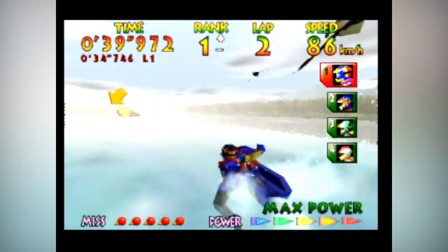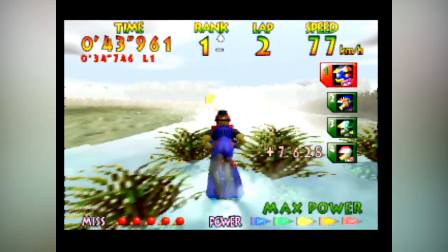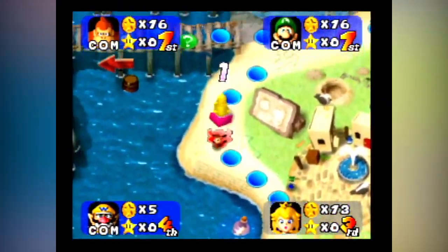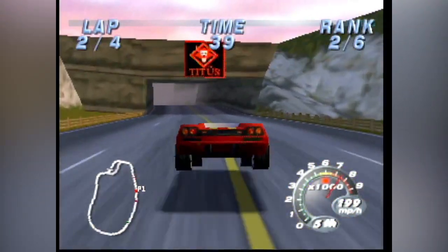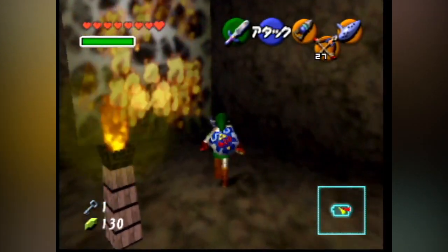But the Nintendo 64 DD had a strong ace up its sleeve, which was demonstrated in one of the add-on's few release titles, the F-Zero X expansion kit. One of the major plans with the Nintendo 64 Disk Drive was to supply gamers with new content for games they already owned, prolonging the length of a game or giving a new experience for a player's second playthrough. This would have been done via expansion discs.